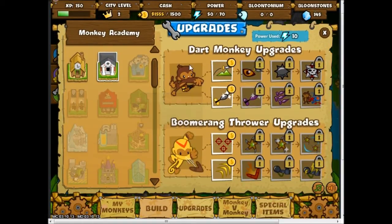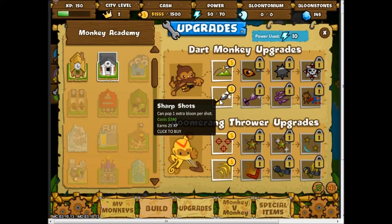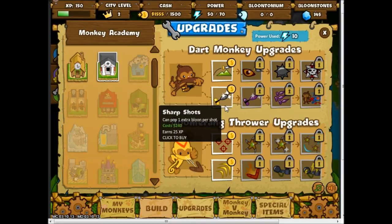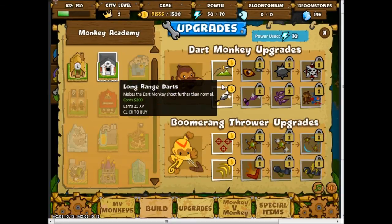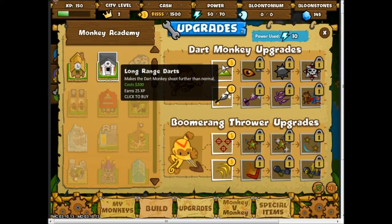So in here, this is where you upgrade stuff. I'm not sure if there's actually supposed to be more of a tutorial, but because I stopped playing it kind of cancelled the tutorial or got disconnected. Anyway, with the dart monkey, long-range darts costs $200 and earns 25 experience.